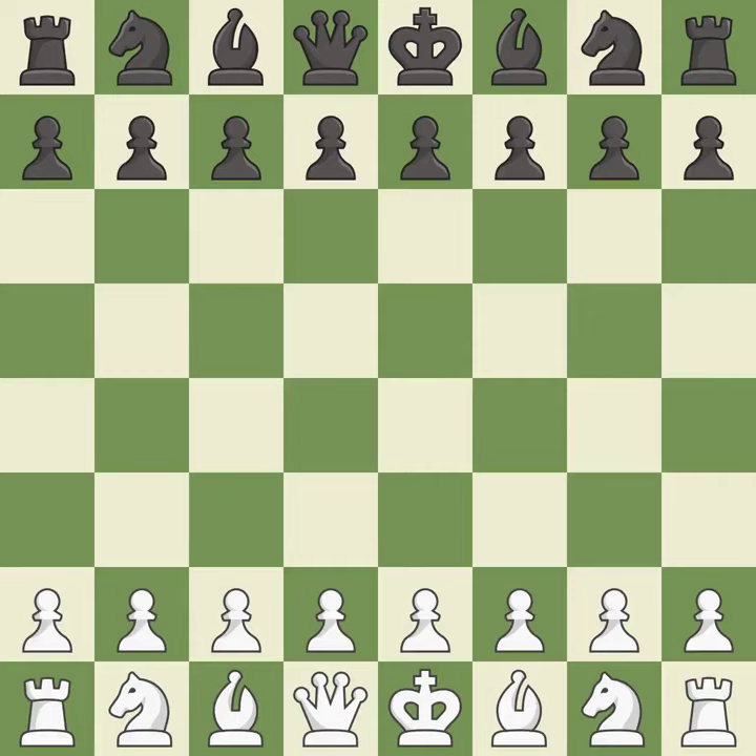Queen's Gambit Accepted, Mannheim Variation, 4...c6 5.Qxc4 Bf5 6.g3 e6 7.Bg2 Nbd7. Balanced — neither player ever had an advantage. That game was pretty competitive. Black had a good opening, but white was on another level. That was an incredible middle game by both players, and both players had incredible precision in the endgame.